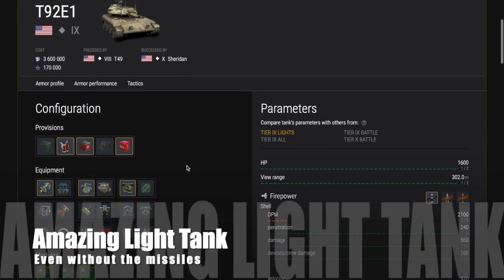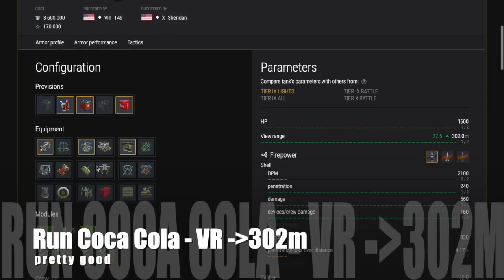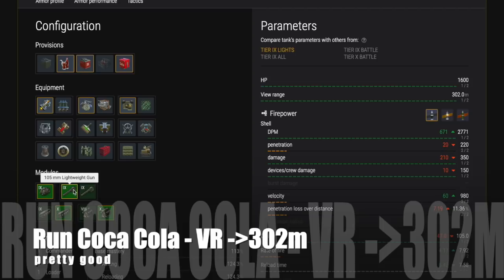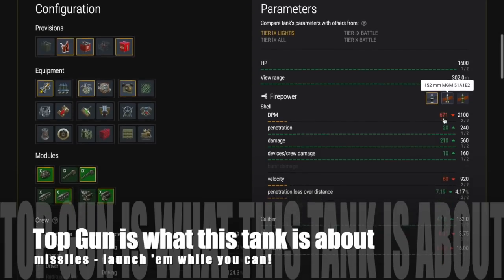It is an amazing light tank even without the missiles, so we're going to put the missiles to the side for the moment. It just is a very, very good tank. I would run Coca-Cola on this — the view range is 302 meters, which really helps for a light tank. There are two gun options, but you want the top gun because it has the missiles; the other gun doesn't. The 152 millimeter gun is what you want, because the top gun is what this tank is all about: missiles.